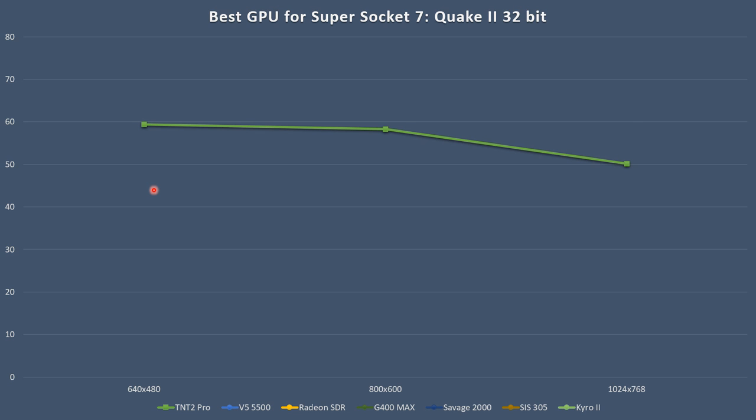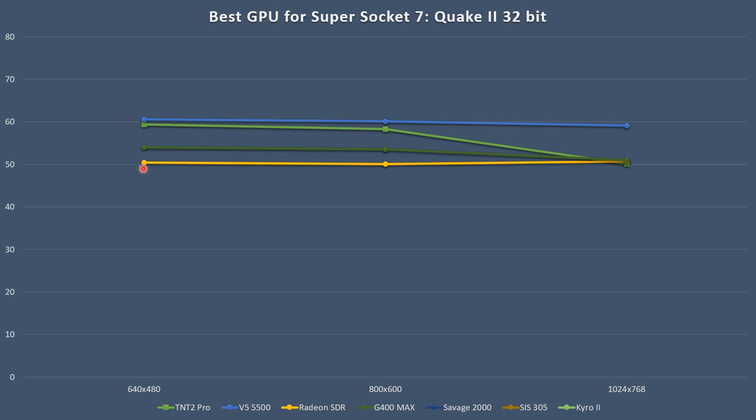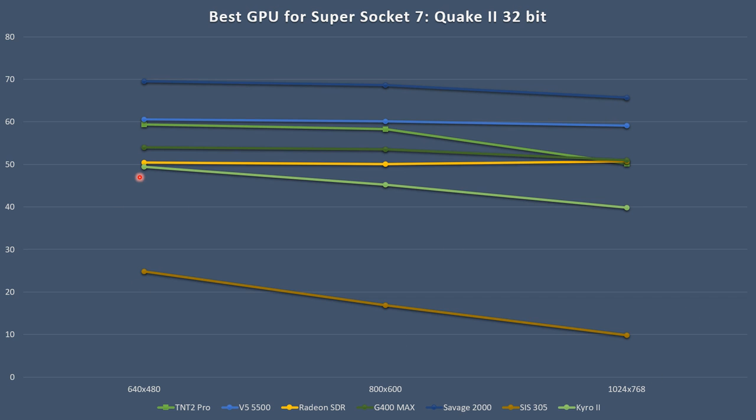In Quake 2 32-bit: TNT2, Voodoo 5, Radeon. The G400 Max is just a little bit ahead of the Radeon, which is awesome. Once again the Savage 2000 is faster than all the other cards in Quake 2 32-bit — very impressive. The SIS 305 is at the bottom, and the Cairo 2 shows the same performance as in 16-bit, definitely needing a faster processor to get going.